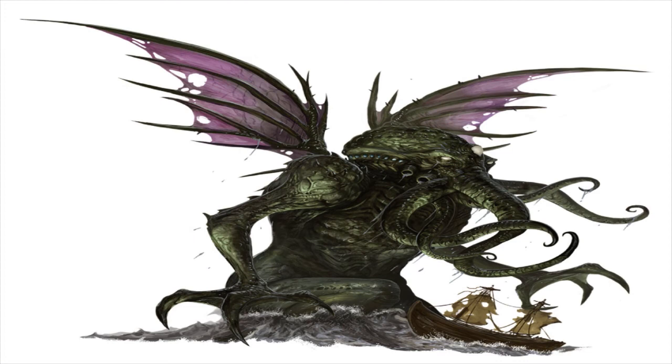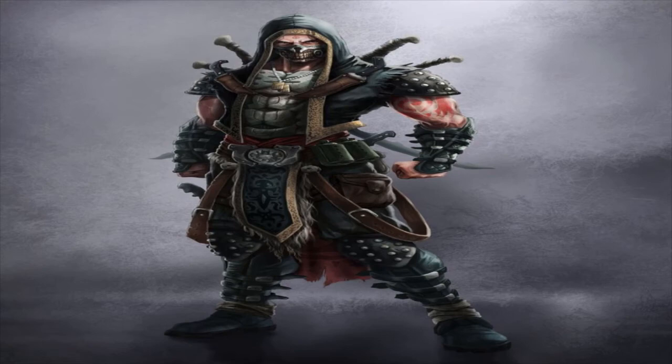Now let's put these numbers into context. As usual, we'll compare our attack rolls to Cthulhu, who has an armor class of 49. Both characters are going to have to roll pretty high to hit. If the knife master rolls a 10, he gets a 42 — which doesn't get there. He must at least roll a 17 to hit. With a keen weapon, a 15 or 16 would also hit, which is within his threat range. The knife master is essentially a crit-fishing build.